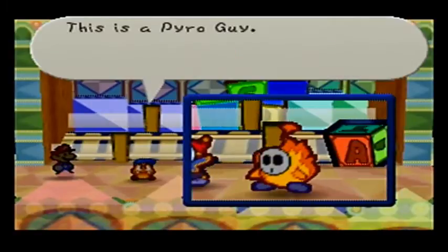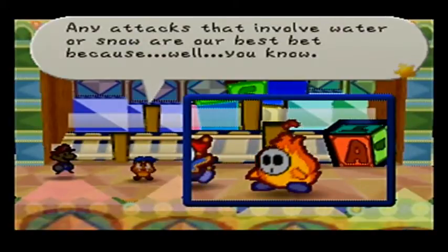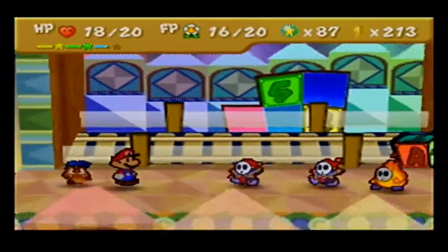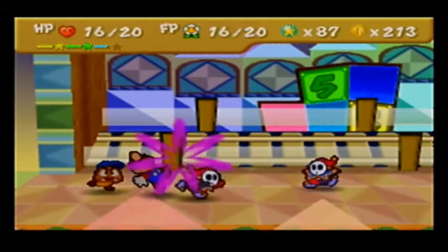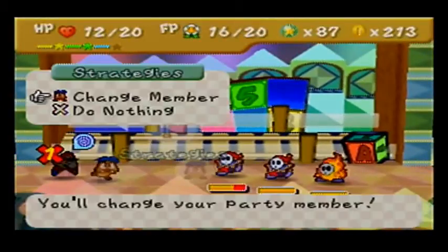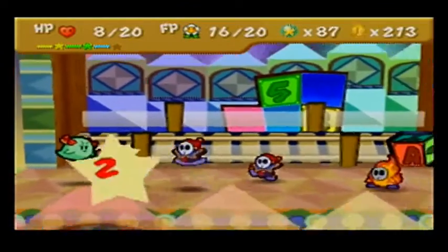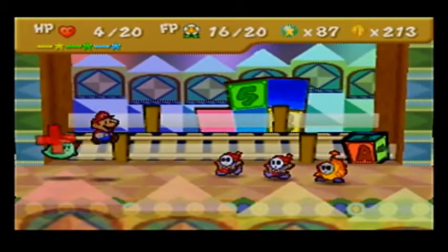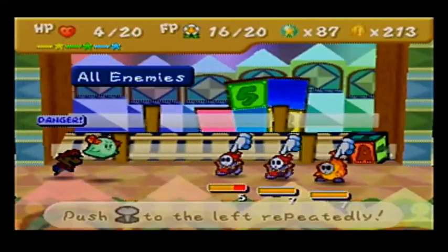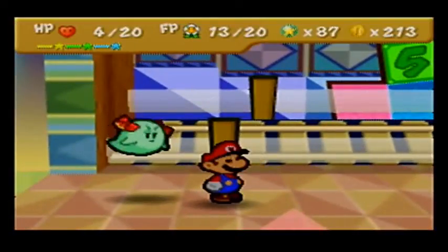Pyro Guy — Pyro Guys are on fire, so any contact with them will cause damage. Max HP 7, attack power 4, defense power 0. They're tough opponents mainly because their attack power is so high. Any attacks that involve water or snow are your best bet. It's not good — I was going to use Star Storm on him, and now I can't defend against attacks. We are going to Spook him out of our way. No star points for that, but it looks cool and it saved my butt. Look at all this money we're getting because of the Payoff badge and Money Money combined.